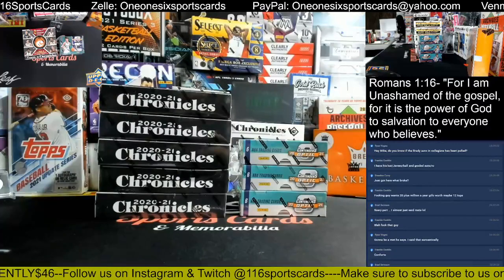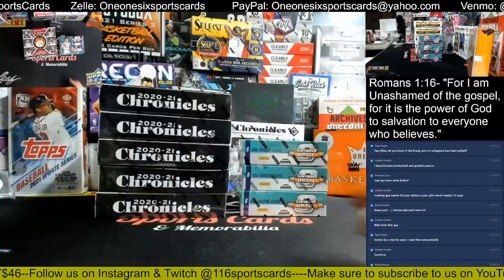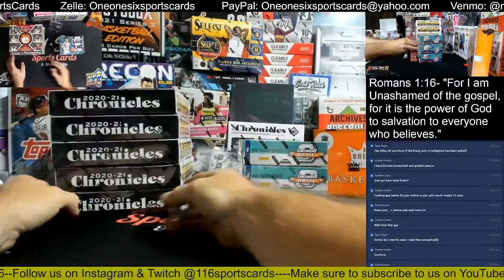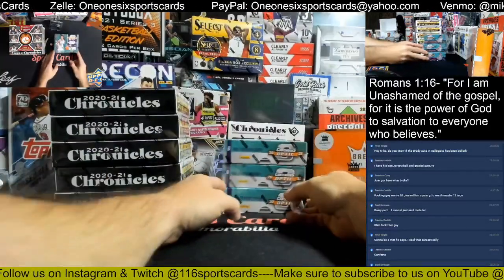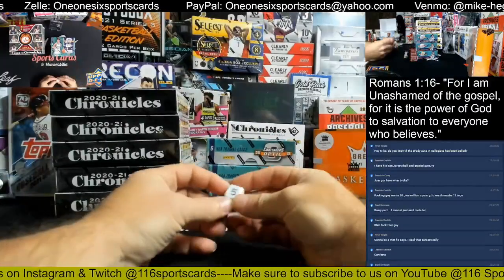We're going to dice roll for the boxes. This was Random Team. So we're going to get the Contender Optic box first. If we roll a 1 or 2, it's the top box. A 3 or 4, it's the middle box. A 5 or 6, it's the bottom box.